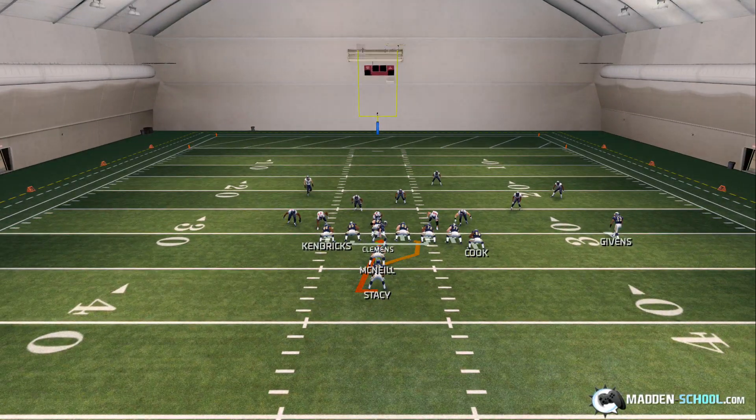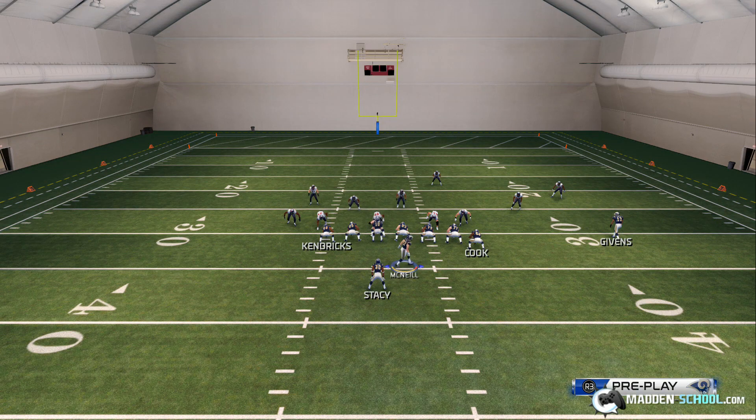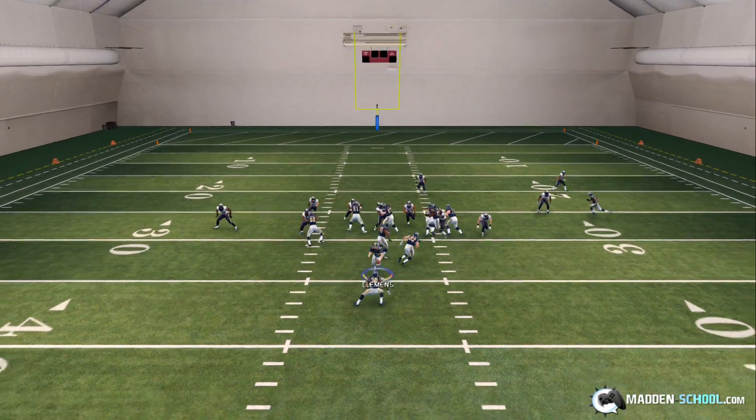What we're going to do is flip the play to the other side, motion our fullback over to the right, and then run right off the right tackle. You may want to bounce it outside, but most of the time it's probably best to keep it inside, because it looks like you're going to be running strong to the right — maybe outside, maybe a halfback stretch. We're really going to be better off keeping it inside.